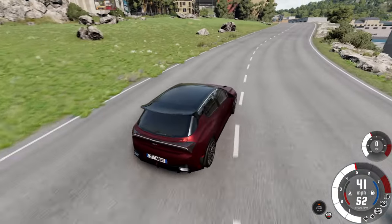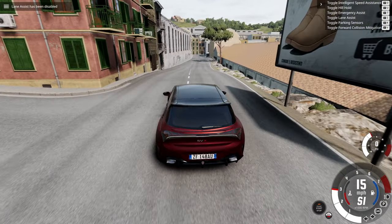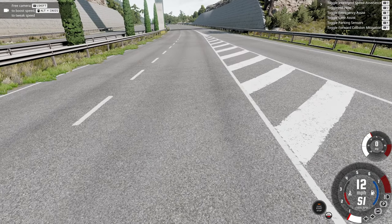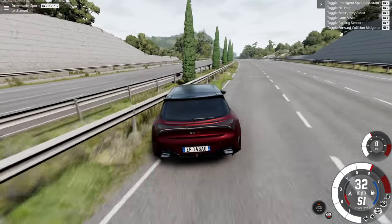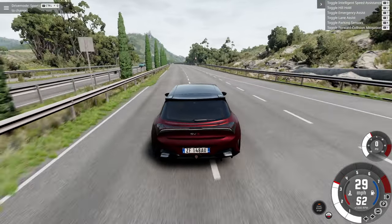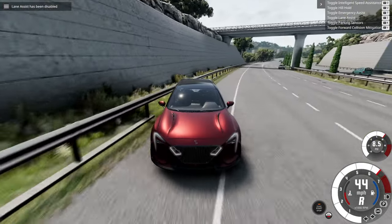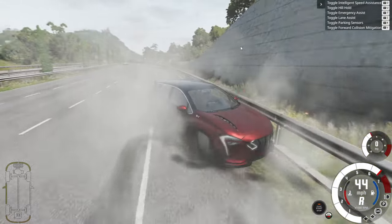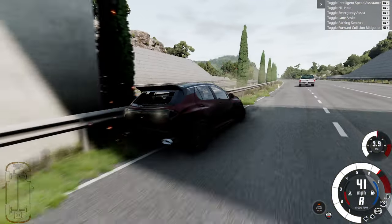Let's test the lane assist — I want to see if it actually works. We know the parking sensors work and the forward collision system also works. And it does work — that is so cool! It needs some tweaks worked out, but the fact that it works is amazing. Apparently it causes it to lock itself in reverse and you can't get out of reverse. So hey, mod developer, if you're watching this — yeah, that's an issue. It's a funny issue, but an issue nonetheless.